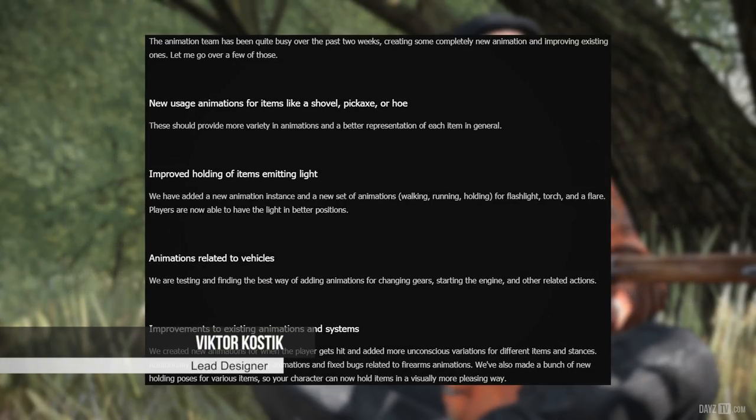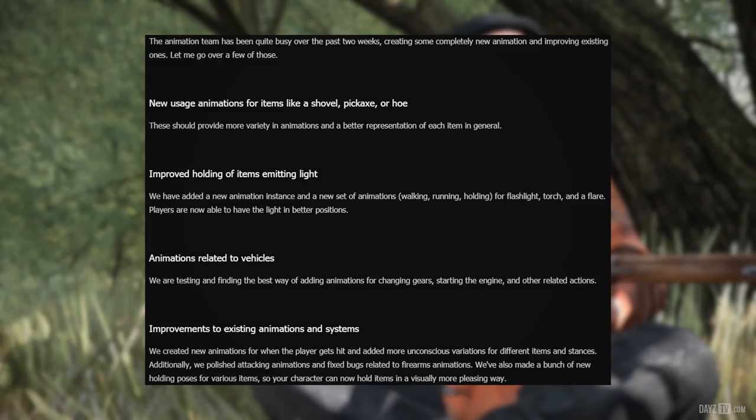Lead animator Victor says the animation team has been quite busy over the past two weeks, creating some completely new animations and improving existing ones. New usage animations for items like shovel, pickaxe or hoe should provide more variety and a better representation of each item in general. For items emitting light, a new animation instance and a new set of animations have been added — walking, running, and holding for flashlight, torch and flare — so players are now able to have the light in a better position.